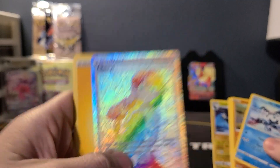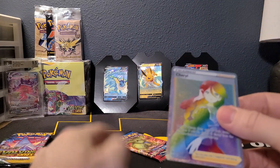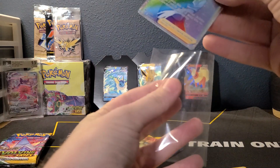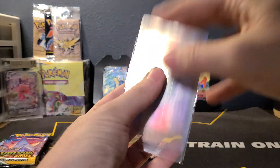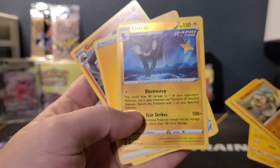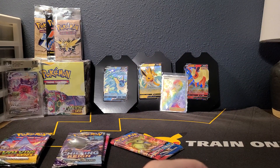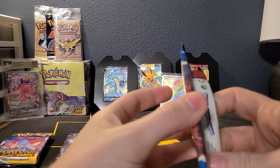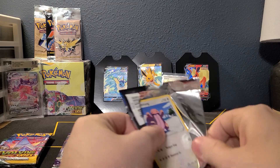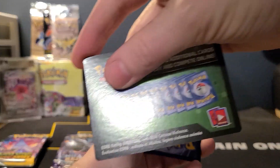Wait, what? I thought those weren't supposed to be in the green code cards. We got a Rainbow Cheryl! That's funny — very interesting. In our reverse it was a Luxray Rare. Maybe this was... wouldn't anybody know when they started doing the color-coordinated code cards?